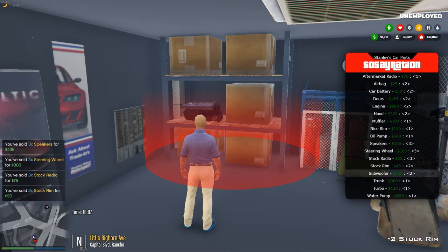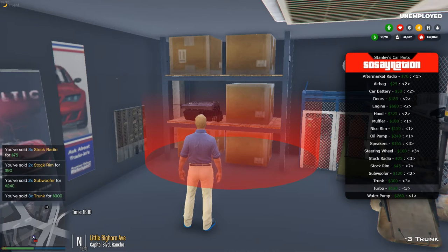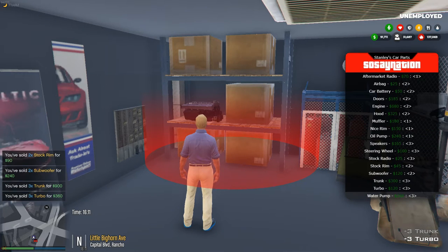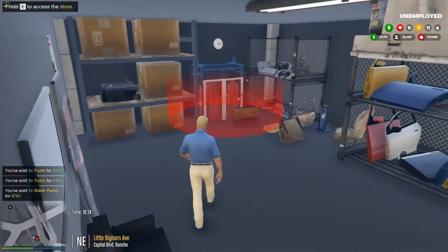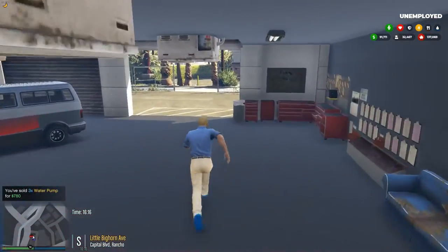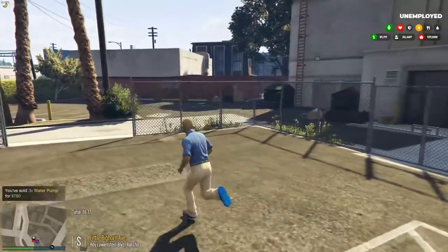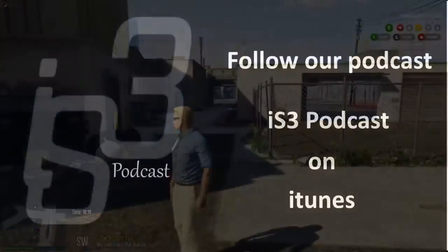Apparently that car only had three rims on it, and it had three water pumps. We'll go back in and make sure we sold everything — yes sir. And that also gives us black money, because it's about six grand. So that's how you chop a car.